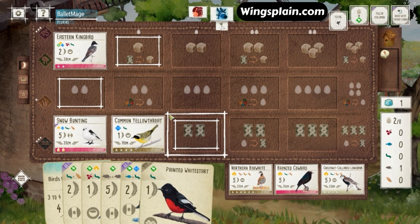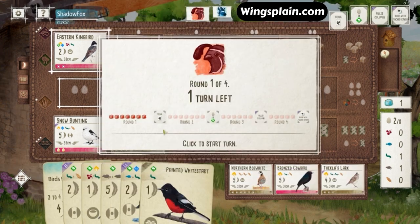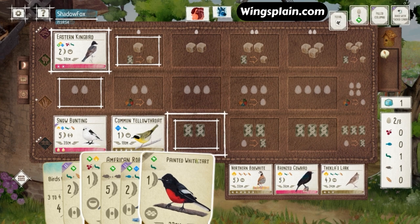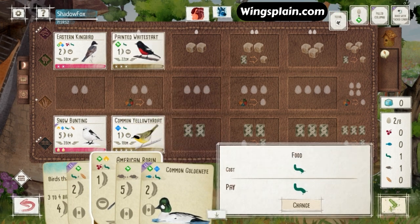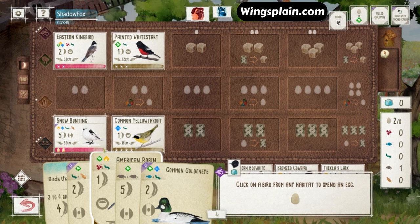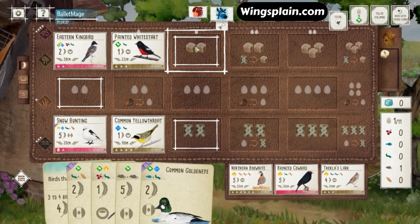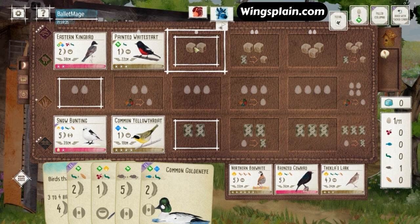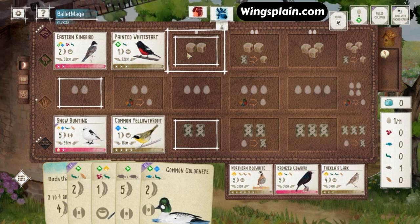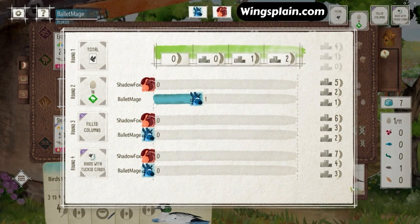I'm holding on to that Rat here, which might be making my opponent think I have a Raven on deck. It's nice to have 50% of the food cost of the Owl. And we get a free Worm, so now I can just throw down the White Start and clear an egg off the Bunting. That free Worm we got off the Phoebe is helping us keep up with the round goal of Total Birds played. So we were able to tie there.